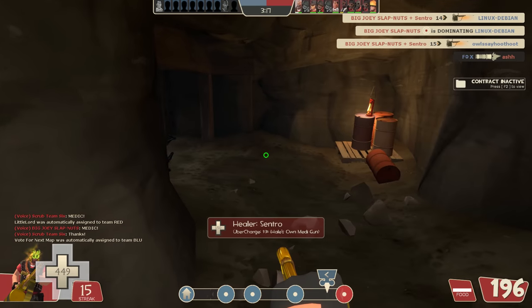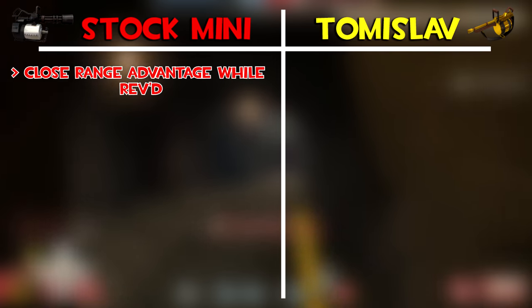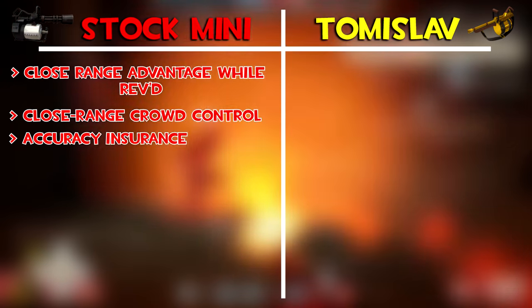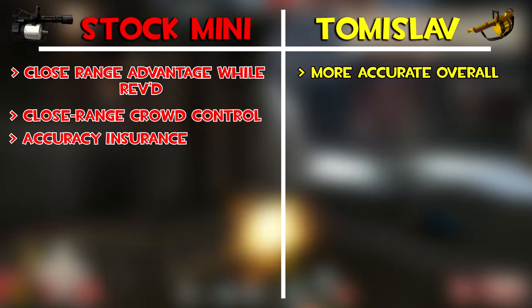So in terms of accuracy, we've got a list of pros to give to both sides. Because of its wider spread, the stock gets better close range crowd control as well as more forgiveness when it comes to accuracy. And on the other hand, the Tomislav receives higher accuracy overall simply because of its tighter spread.